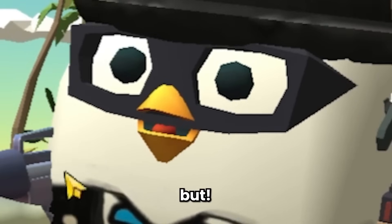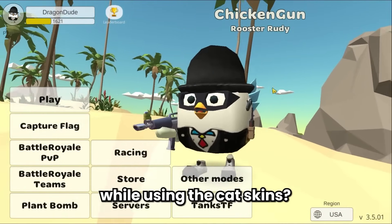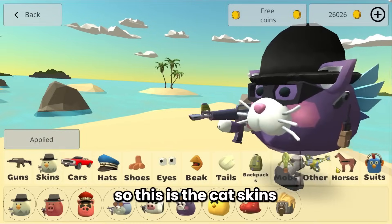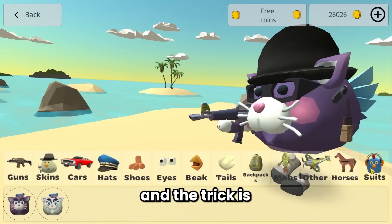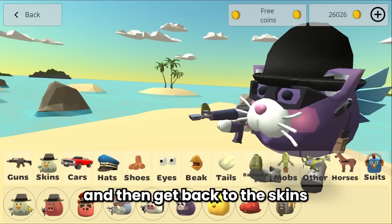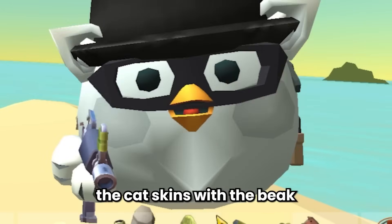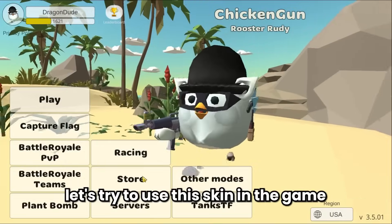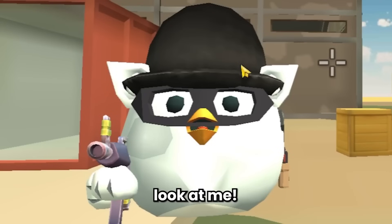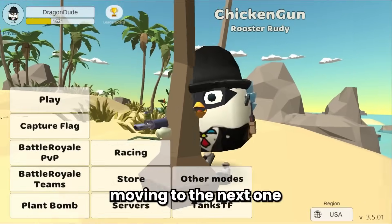You guys already know that cat skins can't use a beak, right? But you can still use the beak while using cat skins. In the cat skins, change the suits and then get back to the skins and choose your default skins. Keep doing it until you get cat skins with the beak. Let's try using the skin in-game — it works! Look at me, I'm a cat with a beak!